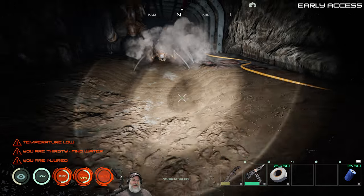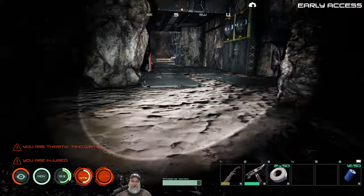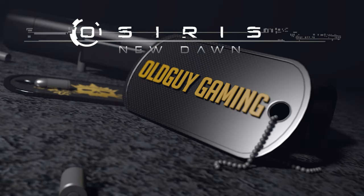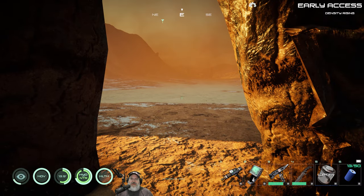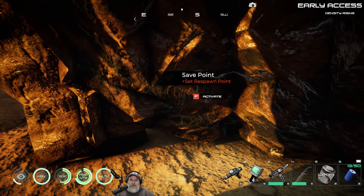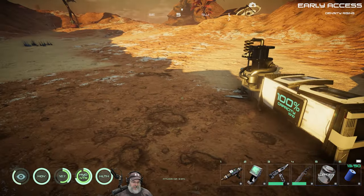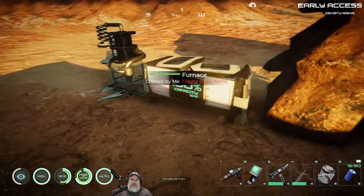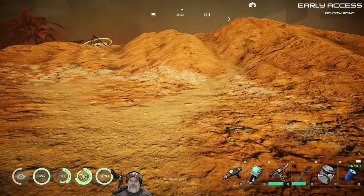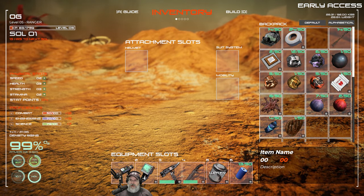Oh shit, that scared me — where the hell did you guys come from? Welcome back everybody to Osiris New Dawn, I'm Old Guy Gaming. In this episode we're going to pick up right where we left off. It's only been a couple of moments since the last episode. We're going to go into the beta mine — we're looking specifically for plutonium and titanium so we can make the forge. The mine is just right up over this hill and I think we're about as prepared as we can be, we've got a little bit of food.